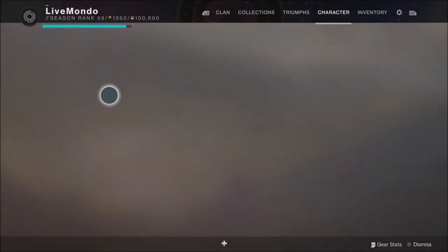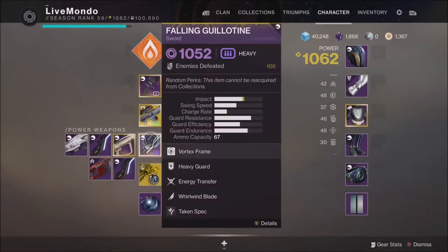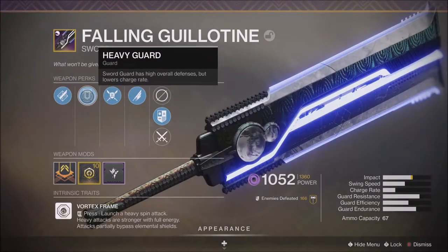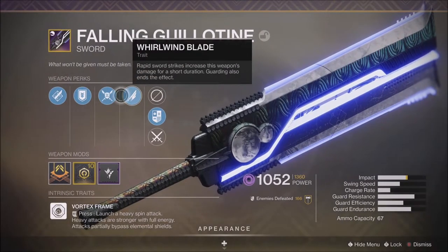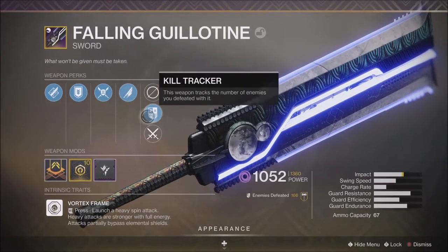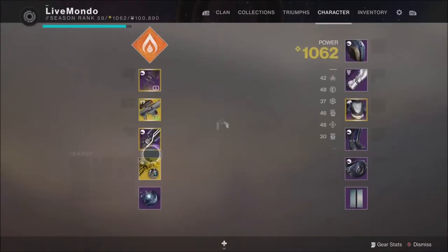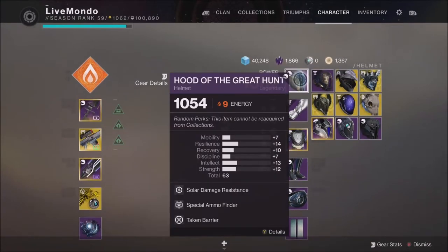Borealis to deal with all the shields. I've got the Fallen Guillotine — it's not the God roll, it's just the one you get from the Season Pass. I've got a Taken mod on it. I have four pieces of armour — helmet, gauntlets, leg armour, and bond — that all have Taken mods on them, one of each.